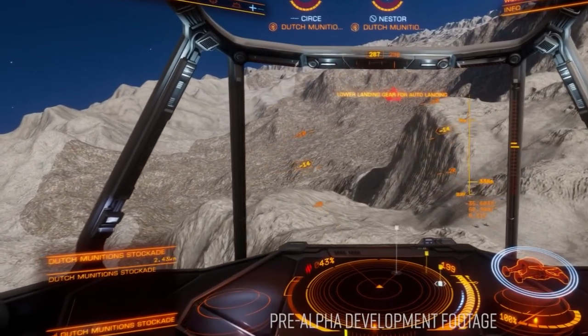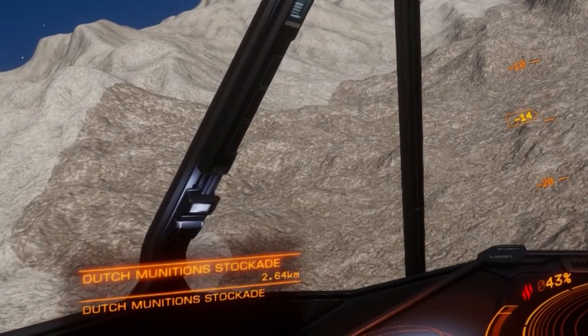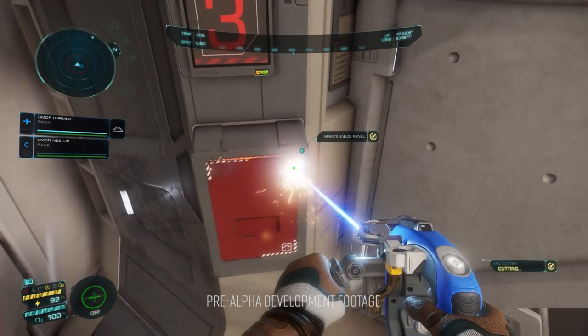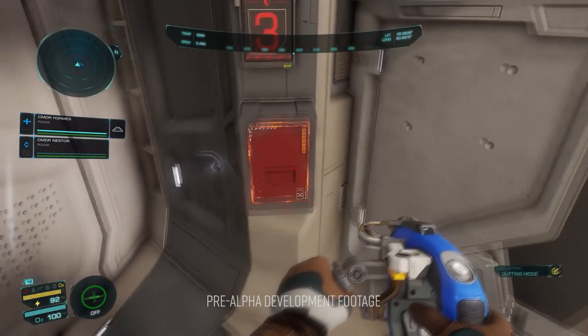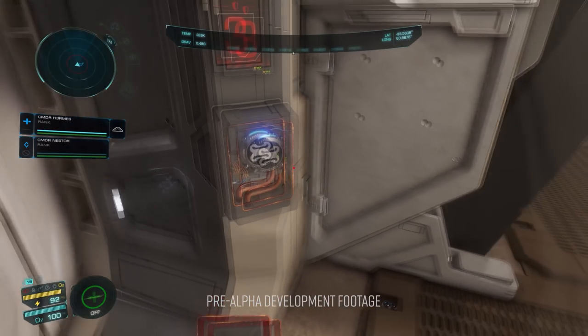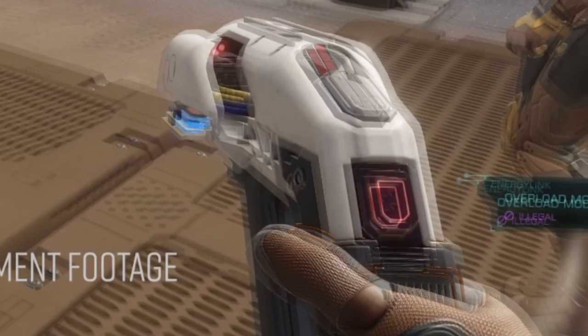As the ship heads to a holding position in the hills overlooking the installation, we can see some oddities in the terrain rendering, underlining that this is still pre-alpha gameplay. An awesome cutting tool is shown in action — it's probably wrong that I'm excited to see how different panels fall off in lower gravity situations. Once the panel is off, another new tool: the energy link. It appears to have two modes — siphon and overload. The overload function shows a warning on its HUD element that it is an illegal action.